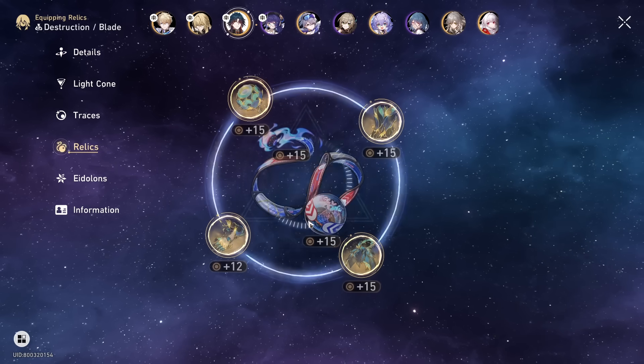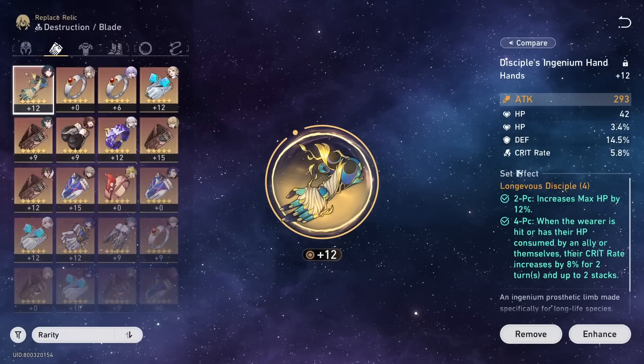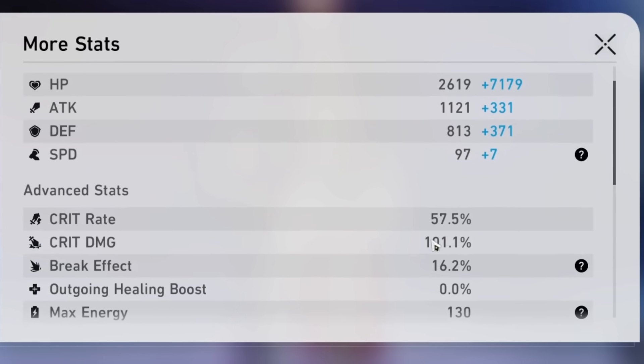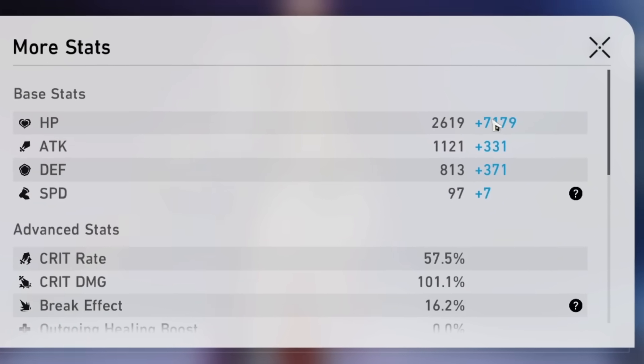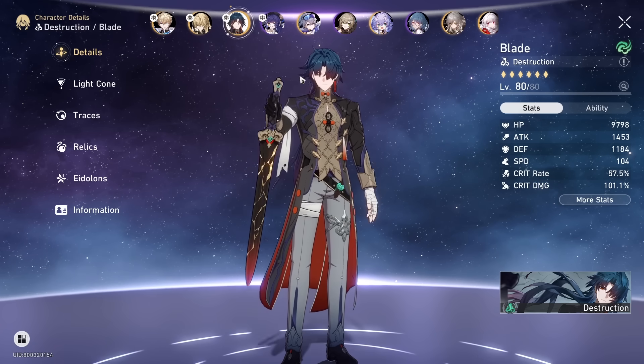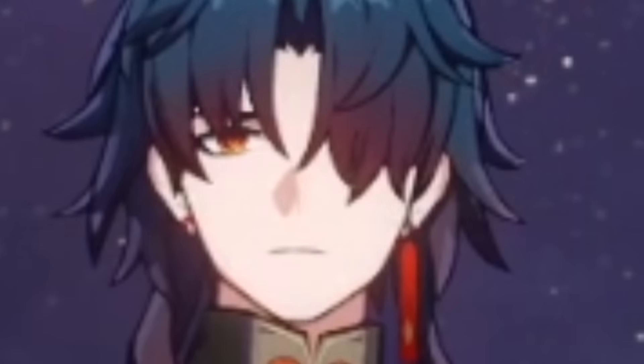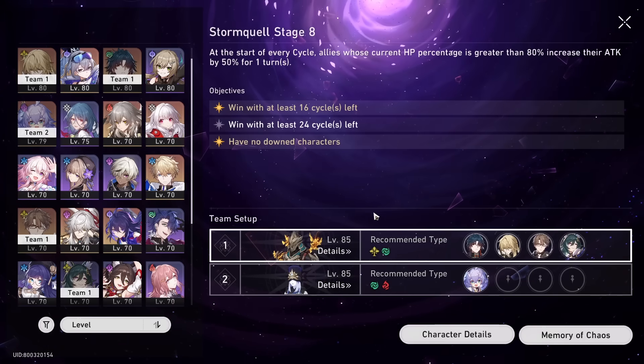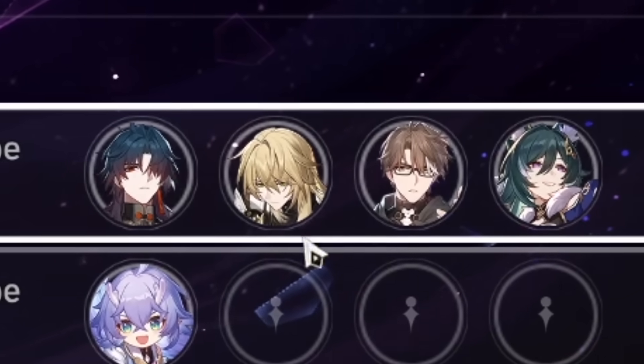I'm just annoyed I couldn't hit 10k HP here. I so could have if I'd just rolled some of these better — if everything went into HP instead, it would have been good. But either way, I'm calling that 10k HP. We have a 1-to-2 crit ratio; the crit damage isn't that high, but I will actually never die. Even at half health, I'm more tanky than some healers. Today we'll be testing this build in MOC, and I believe I've found the actual ultimate team.